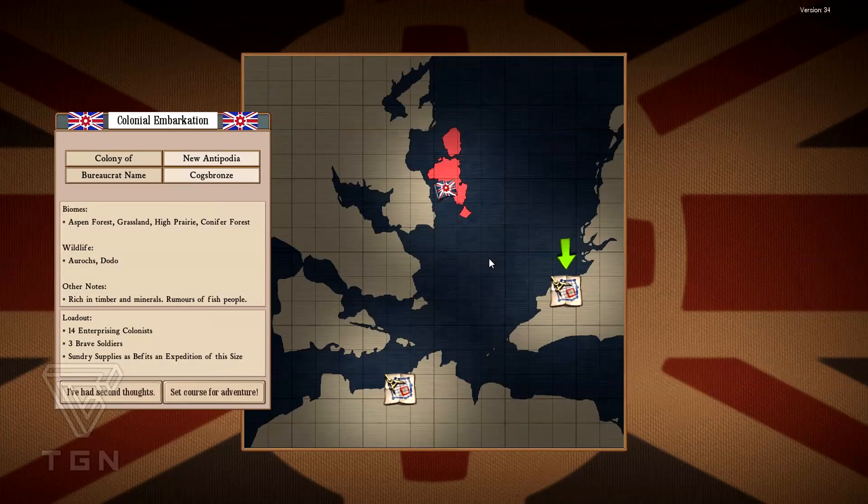Let's make a new game and we're going to begin in a new location, which is in the jungle. It's pretty fun because there is new wildlife — giant beetles and jungle falls. We've got different kinds of biomes: in the first stage we were more temperate, with Aspen Forest, Grassland, High Prairie, and Conifer Forest. Here we've got Tropical Forest, Savannah, and Tropical Swamp. So let's just set course for adventure.